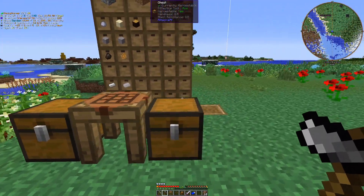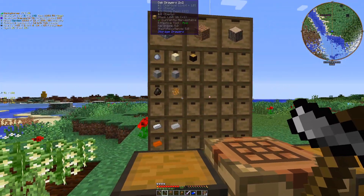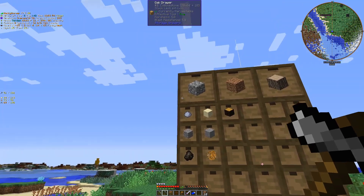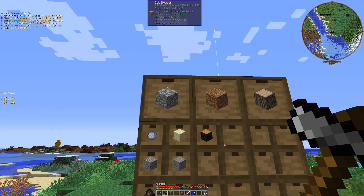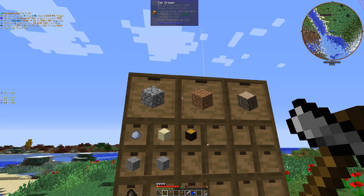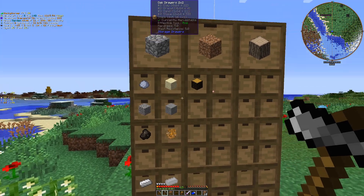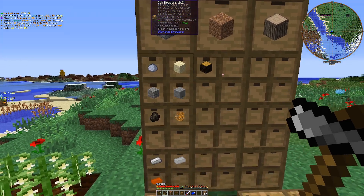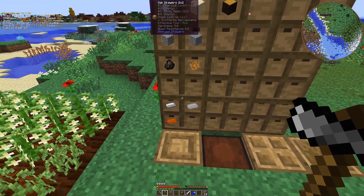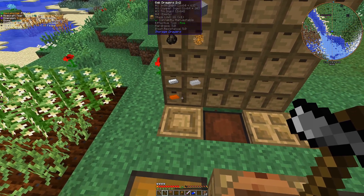I'm not great at the base layout stuff, but I'm going to give it a shot. I want to get kind of the infrastructure stuff in place here. So that included these storage drawers — I targeted things that I had multiple stacks of, because that's where this storage drawer solution is really going to be useful. I've got 11 stacks of dirt, 20 stacks of cobble, and I also went ahead and added some of the ingots down here that we've been producing.